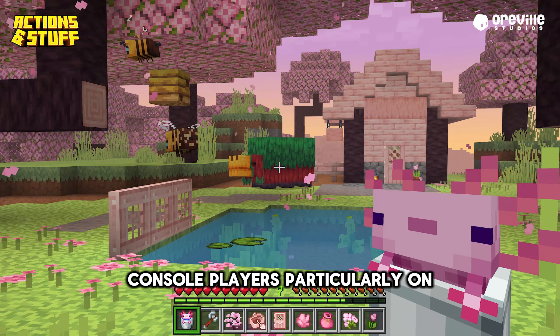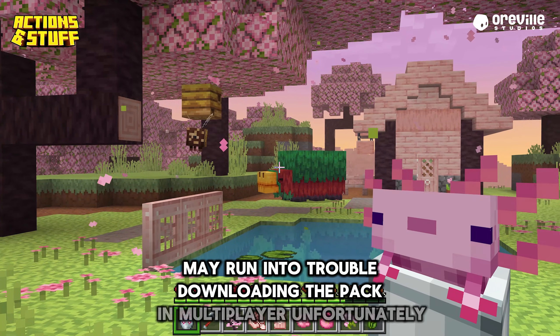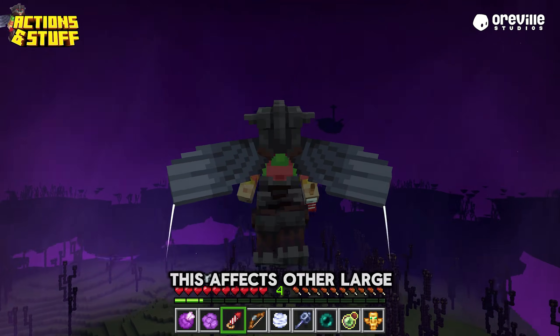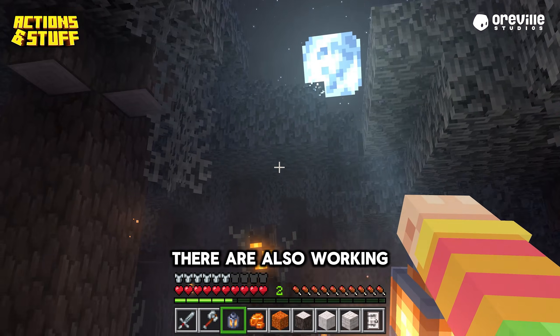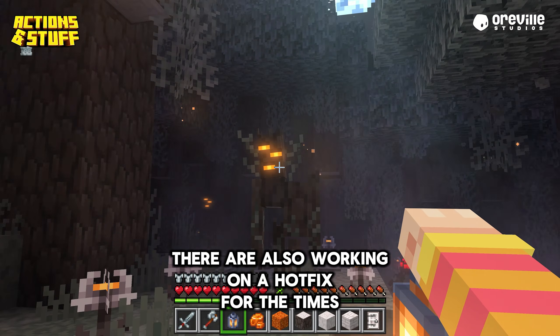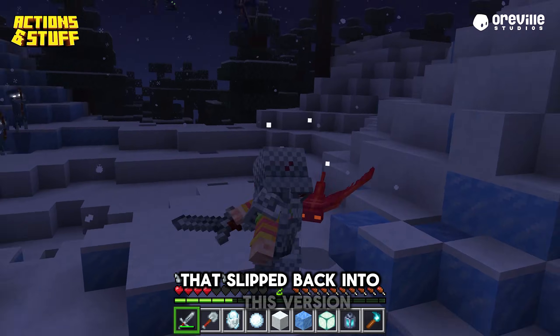Console players, particularly on Xbox, may run into trouble downloading the pack in multiplayer. Unfortunately, this affects other large packs and isn't specific to Actions and Stuff. They are also working on a hotfix for the x32 villager bug that slipped back into this version.